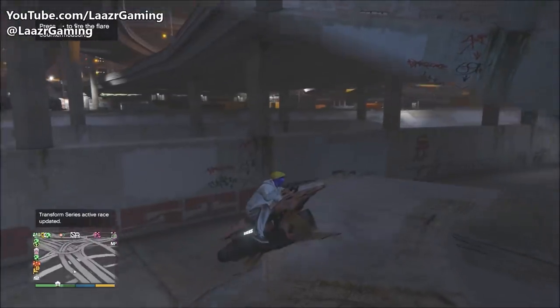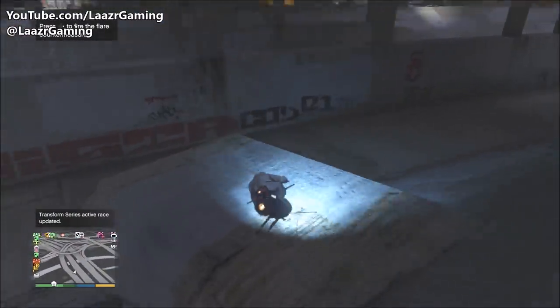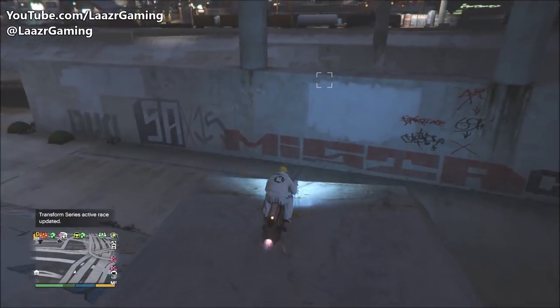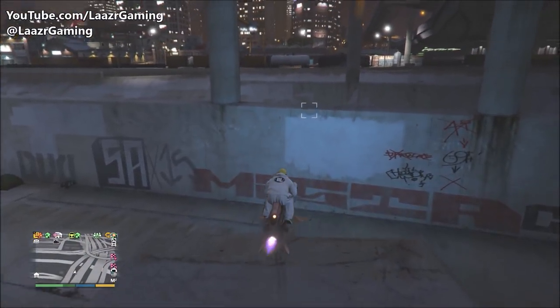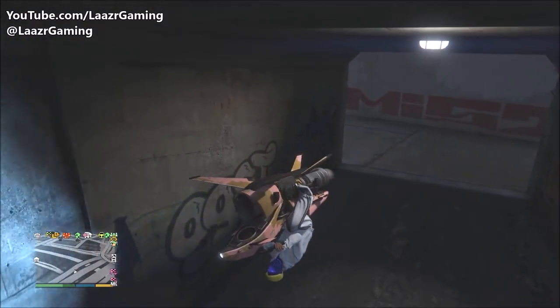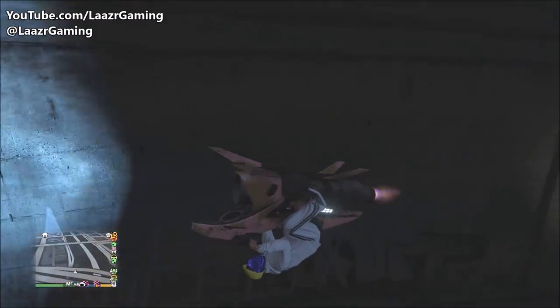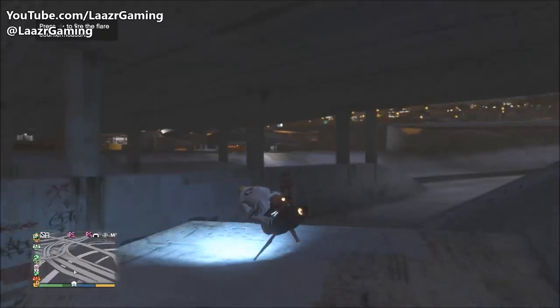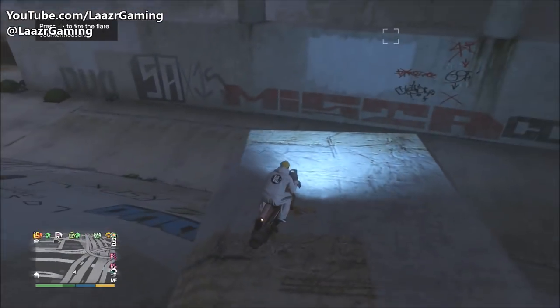Coming in for the very first glitch — this is a completely random but awesome glitch to do with the brand new Oppressor Mark 2. This glitch will basically allow you guys to drive upside down whilst on your Oppressor. All you want to do is find any ledge that has a rooftop surface. A perfect spot is this little walkway on the storm drain.